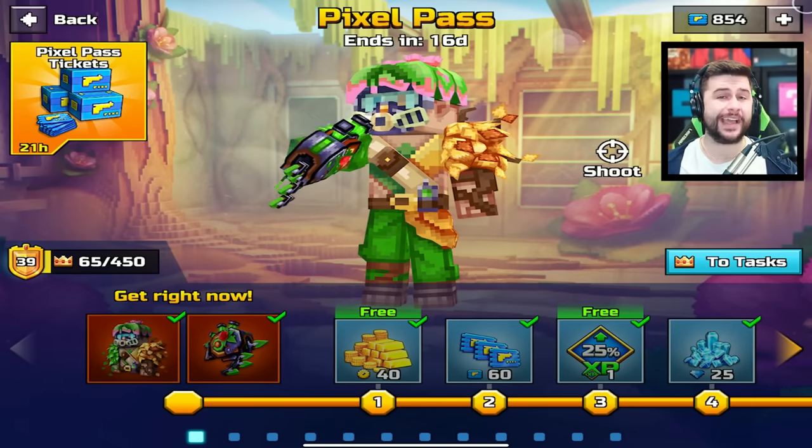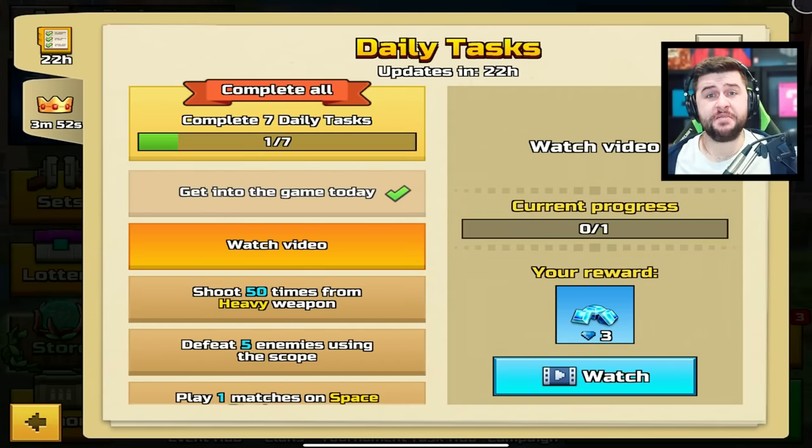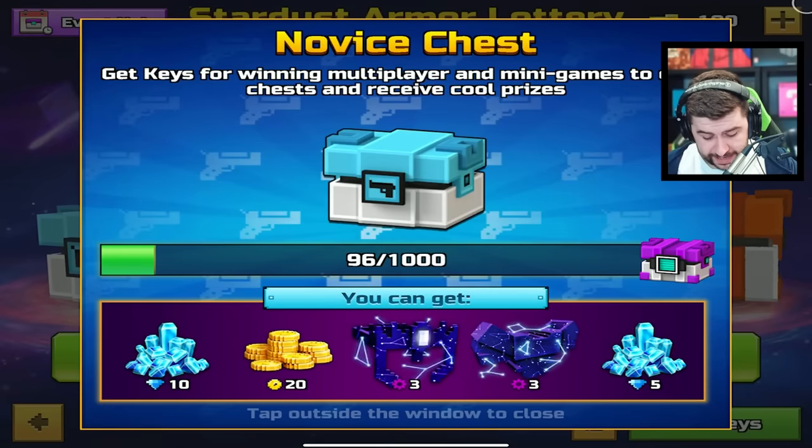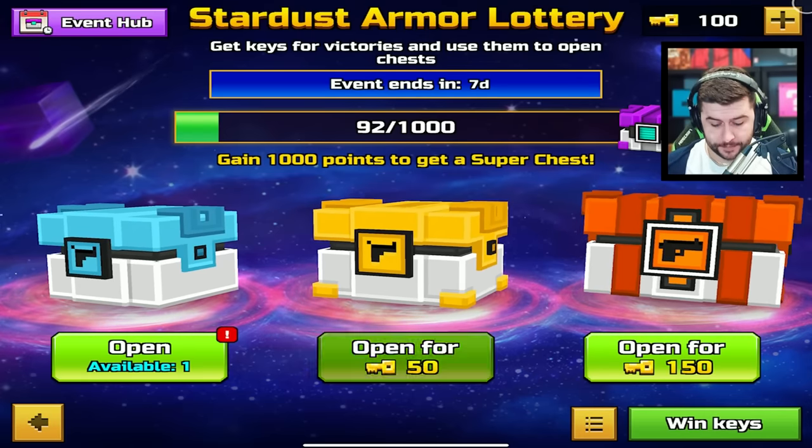Chests, gems, coins, etc. And of course, daily tasks — keep an eye on this. All I need to do is watch an ad for free gems. I told you guys I pretty much got everything I wanted inside of here, which was the free weapons. Now it's time for me to focus on the 50s and get as many parts as possible.